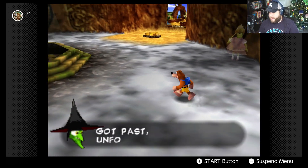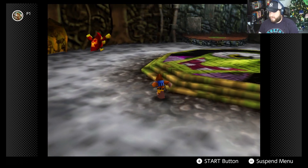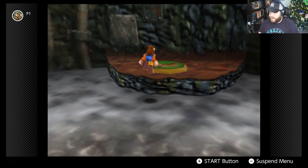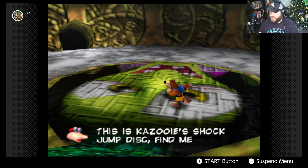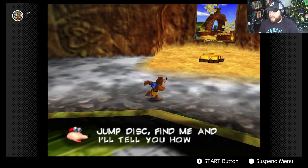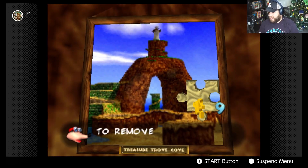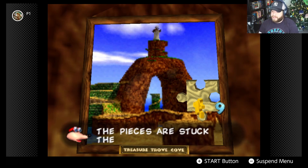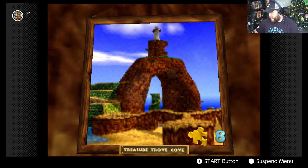We got past the first door easily. It looks like we've got some stuff going on in here — there's a Kazooie shock jump disc somewhere. We go ahead and throw two jiggies in to complete a puzzle. To remove pieces you've already put down, press the down C button, but once the picture is complete all pieces are stuck permanently. We've got plenty of pieces to spare.